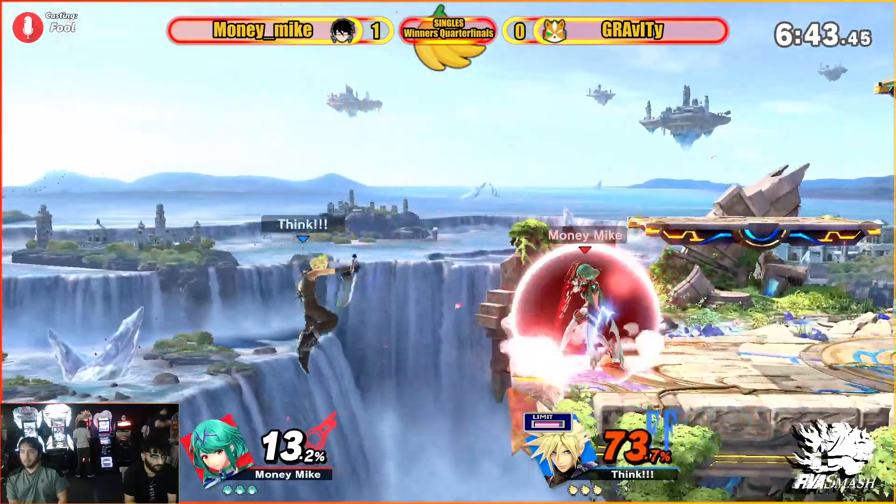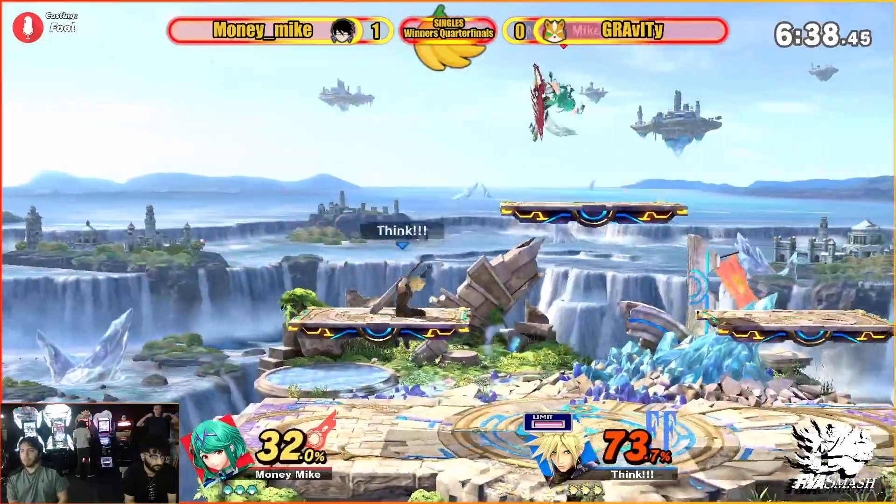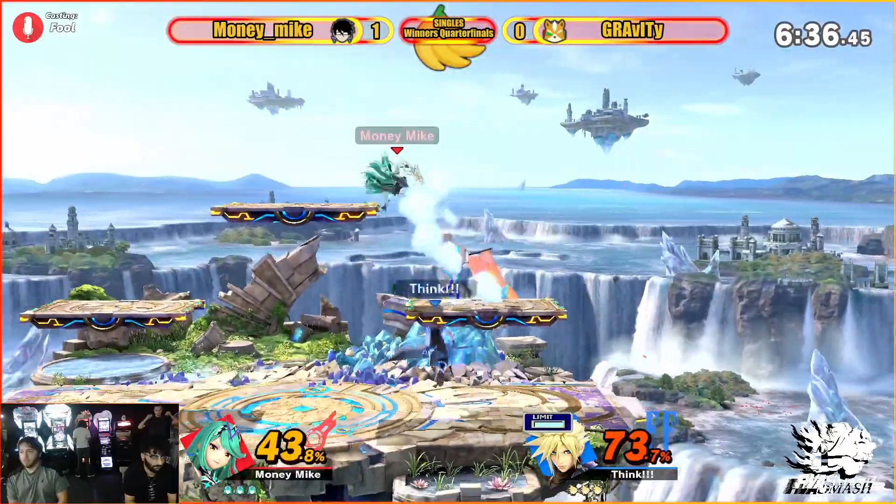Great F-smash! Forced to air dodge, but not really doing anything about it. Money Mike on Pyra pretty early — he had him at ledge, but there's the switch.